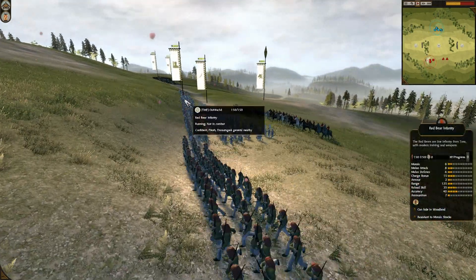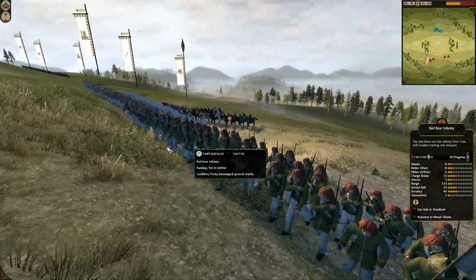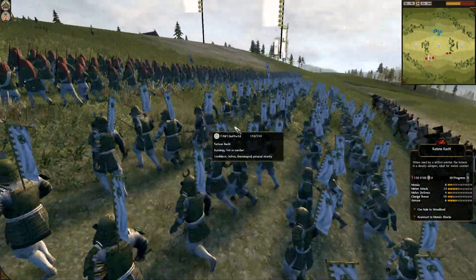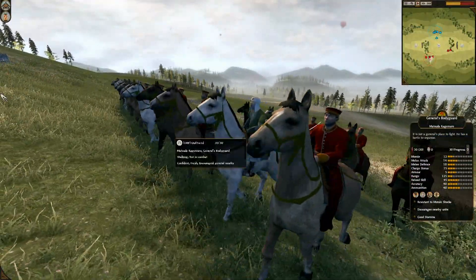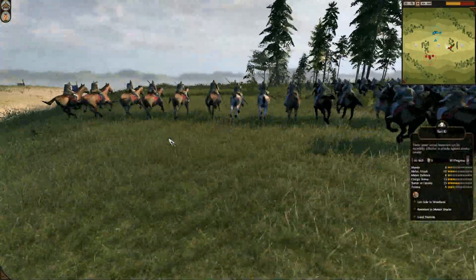Anyway, this time, differently than last time, I've brought only three red bear infantry and I've backed them up with a katana kachi. The only reason I did this is because the katana units in this game start out with a ridiculous attack — they've got 15 melee attack. Here's my general Matsuda Kagemaro, and then I've got two units of Yurikai helping me out.